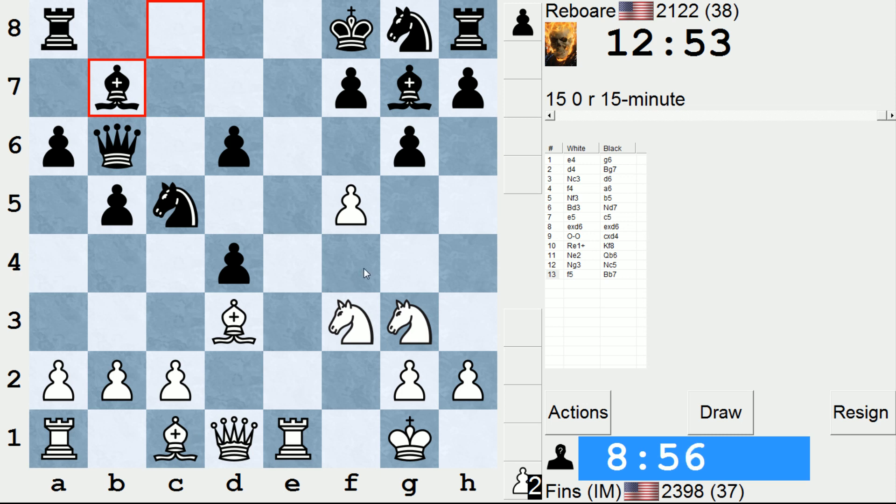How best to develop my initiative here? Maybe just bishop f4, eyeing d6 and contributing to my development. Queen e2 doesn't threaten anything in particular, so I don't know that I want to play that way. What about taking on g6 and then playing knight g5? That seems interesting. Or going knight g5 directly — maybe that's even stronger. Am I getting anywhere? I can't tell.